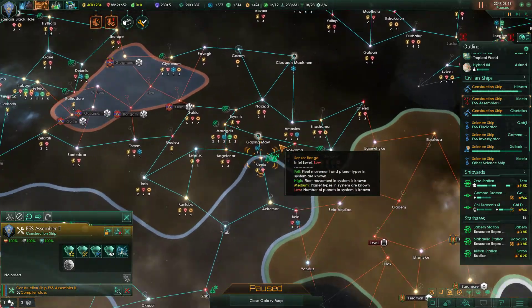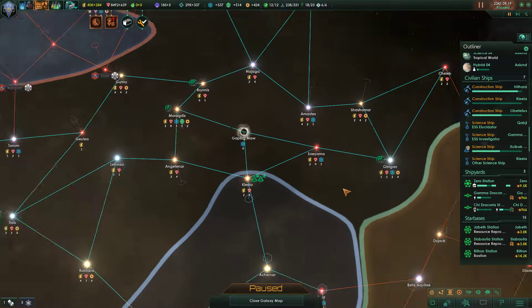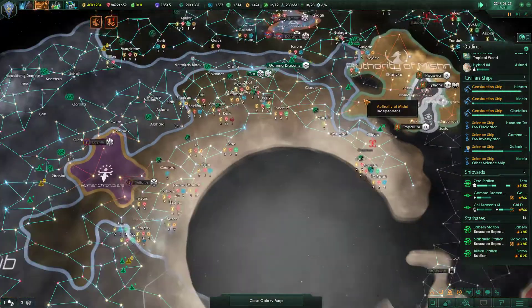This construction ship isn't doing anything, which is no good. We definitely want it to be constructing because we need to grab this system ASAP — Chelib — just so that the Authority of Mishri can't continue to expand in this arm.